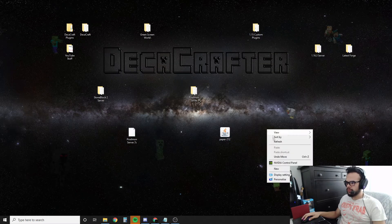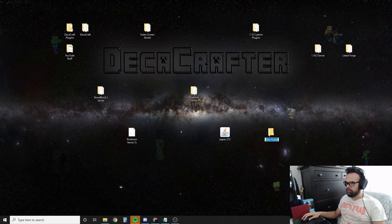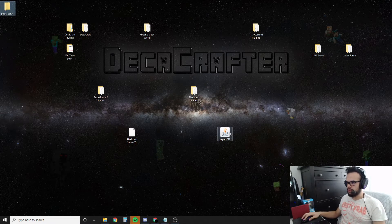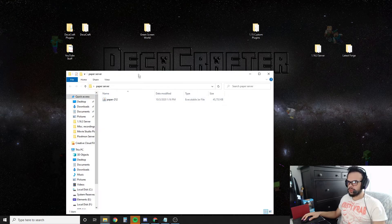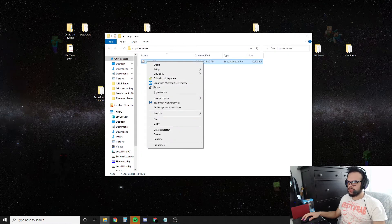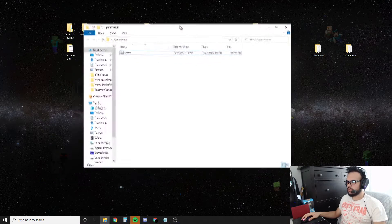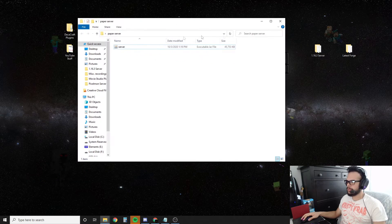Now that we've got Paper on our desktop, we're going to right click the desktop and hit New Folder. We're going to call this Paper Server — you can title it whatever you want, even the name of your server. We're going to throw this in here. Next, we're going to rename the jar file to server. The reason we're doing that is for when we create our run file, which is going to run our server, it's going to look for a file named server. So we want to make sure we have the correct file name.